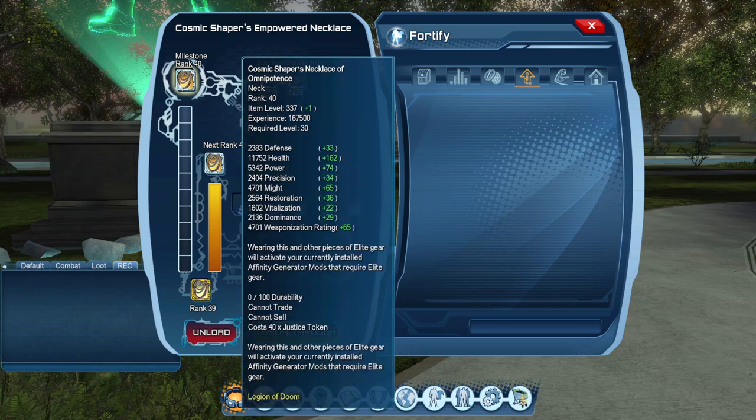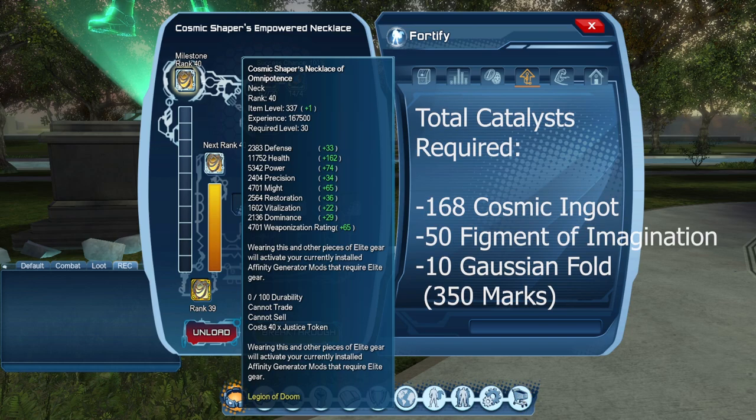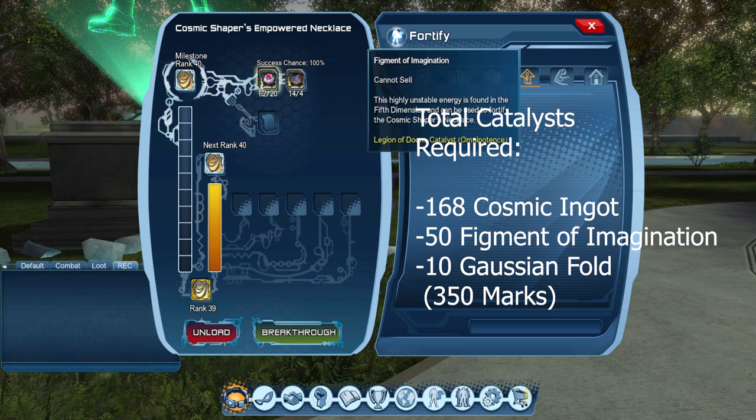For rank 40, the final rank, you need 167,500 XP — so technically 168 cosmic ingots total. You need 20 of the figments and four of the folds.